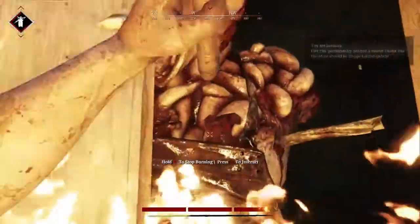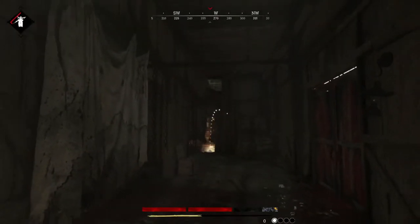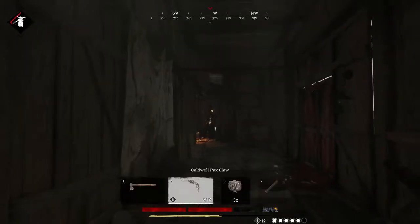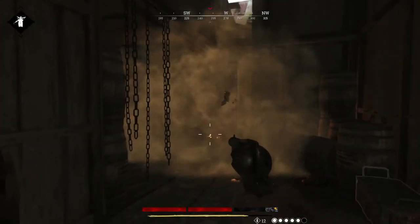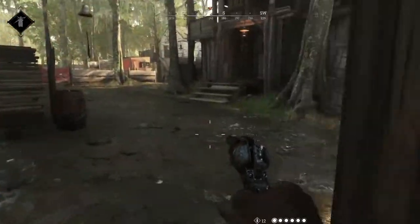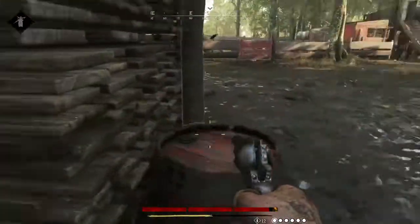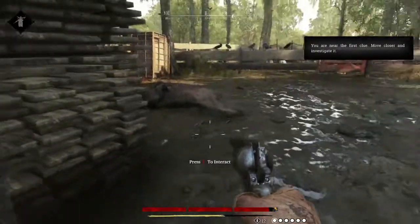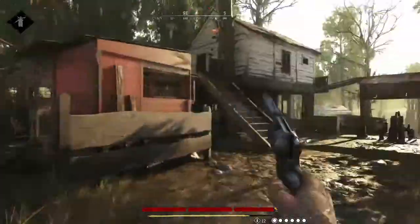If he starts going into frenzy mode, get out to the nearest exit and let him cool down. If you can throw a well-placed dynamite or have a sticky bomb, you can really shred his health. I would not recommend using any fire attacks like dragon bullets or hellfire molotovs, because it won't work on him at all. If you come across him, make sure you find a weapon around the map — preferably an axe — to take him out. A melee attack does good damage, but a well-placed dynamite will take a good chunk of his health.